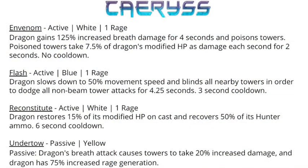Starting with Invenom, an active white one rage spell which causes the dragon to gain an extra 125% increased breath damage for four seconds and poisons towers. Poison towers will take 1.5% of the dragon's modified HP as damage each second for two seconds. The spell has no cooldown, so you can use it every four seconds, and during that active period each new ammo shot that hits a tower should apply a new poison, refreshing the two second duration.